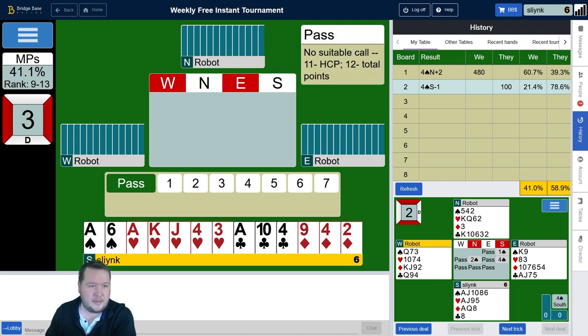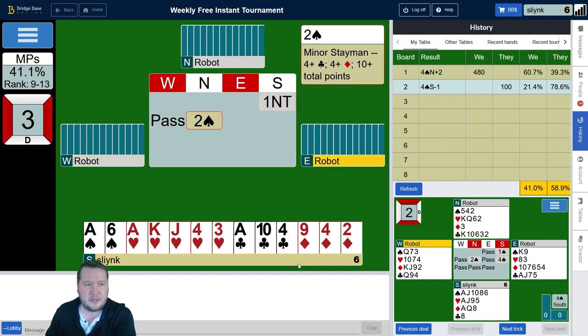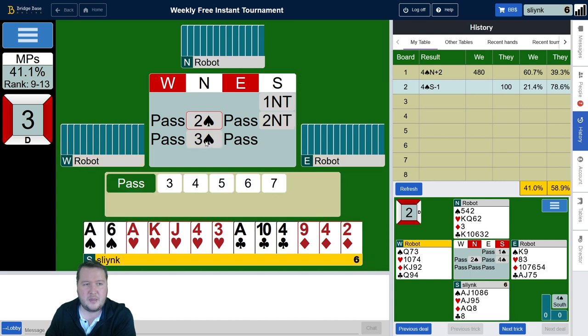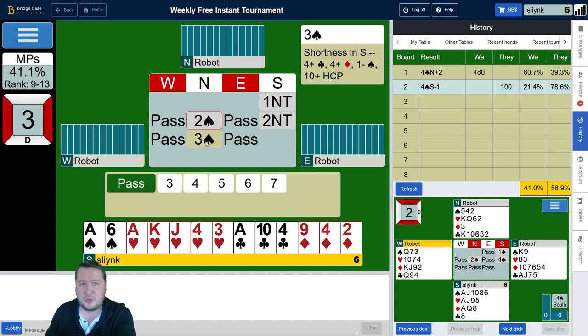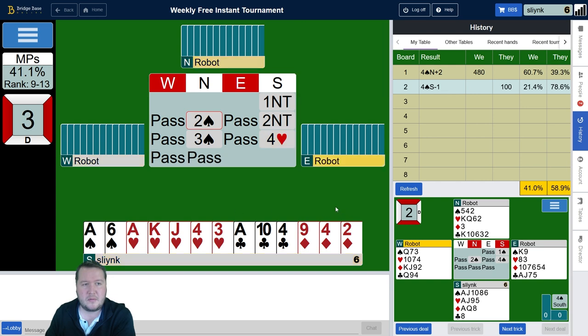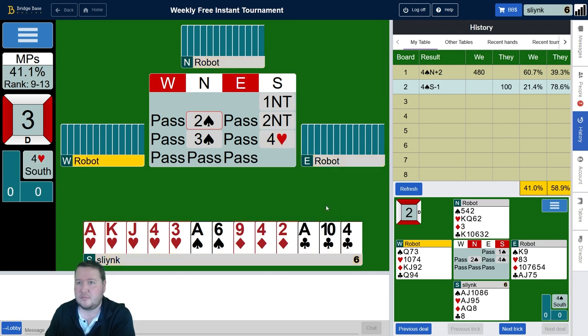Not a success there, but I wasn't alone and we've got plenty of time to bounce back. Here two spades — the robots play as minor suit Stayman. I don't have a minor, and now they're saying they've got a shortage in spades, so it looks like we've got a heart fit. Let's play four hearts.